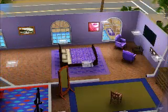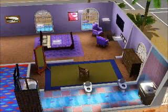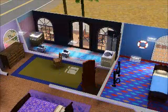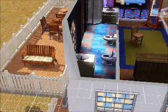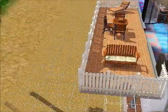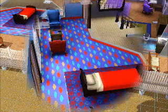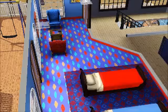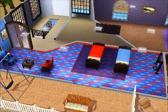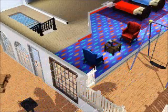That's the outside bit. And there was the seating area, the corridor, the adult's bedroom, the ensuite, the dressing room, and their balcony. And that's the kids' bedroom for two boys.